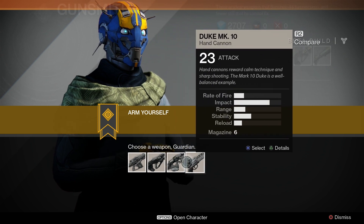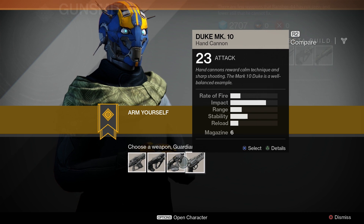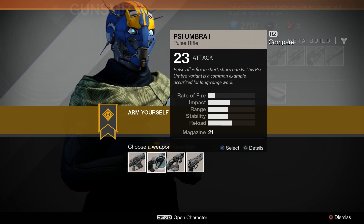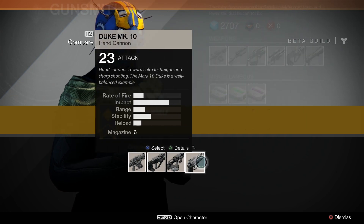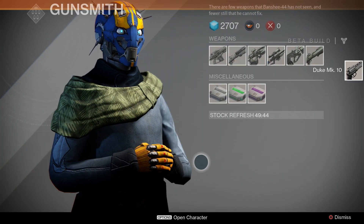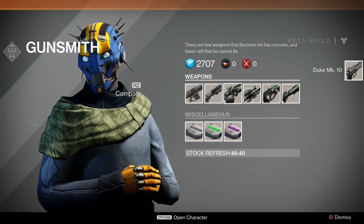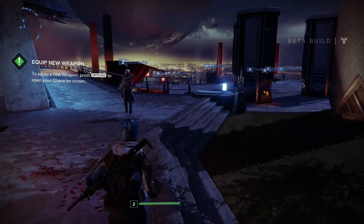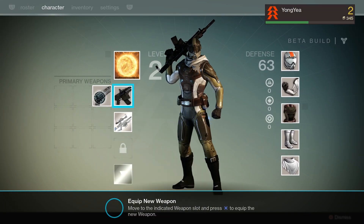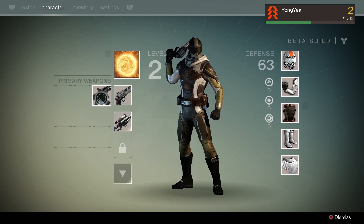Where is the gunsmith? There — gunsmith. I can choose between an auto rifle, a pulse rifle, a scout rifle, and a hand cannon. Decisions, decisions. I'll go with the hand cannon — I already have an auto rifle, so let's mix things up. That's all I can do for now. I need to equip the weapon, but I'm going to keep the auto rifle for now.